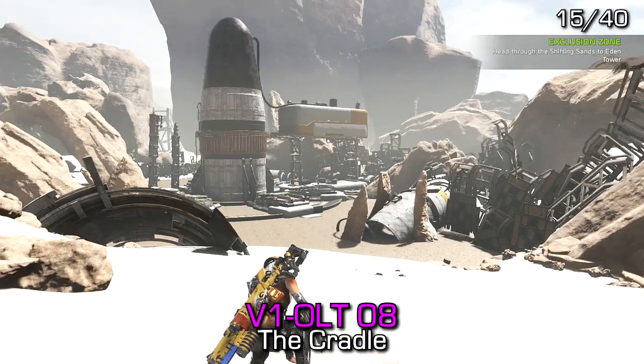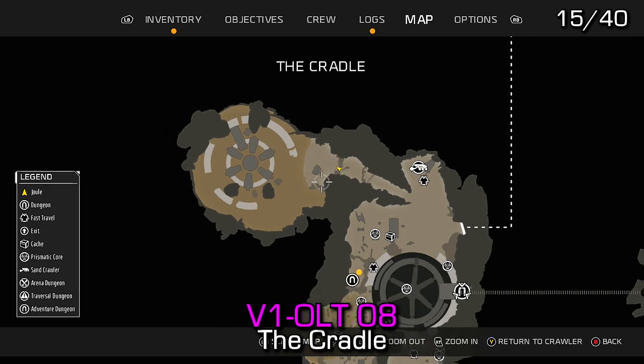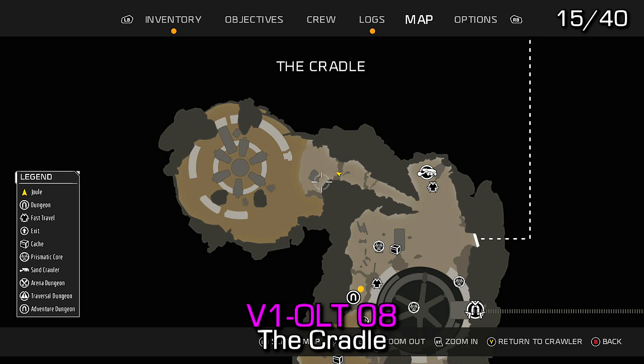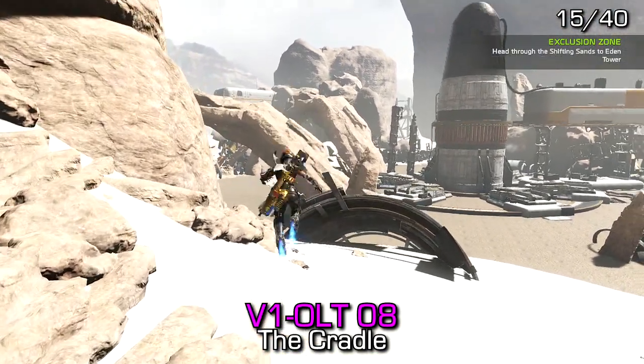Moving on from Kai's crawler — if you go up the path to the top left, before the quicksand area, you can find Violet number 8 off to the left by hugging the cliffs and spotting it near some debris.